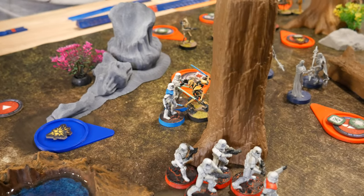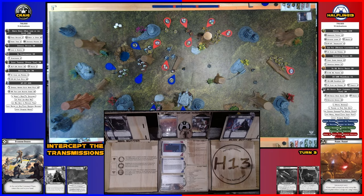Activating these stormtroopers — checking suppression: still two tokens so suppressed, one action only. They're going to punch Grievous. Rolling one die — made it. Grievous takes one wound.